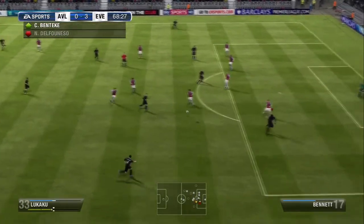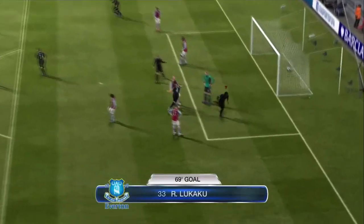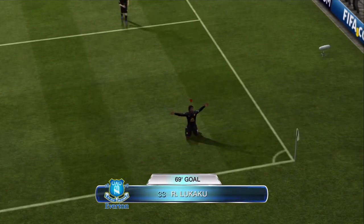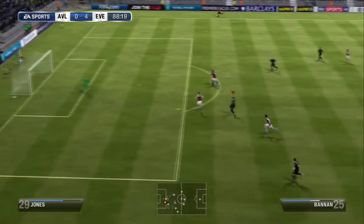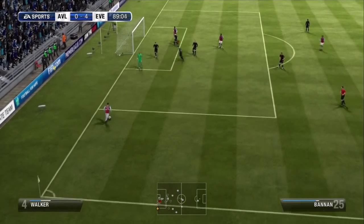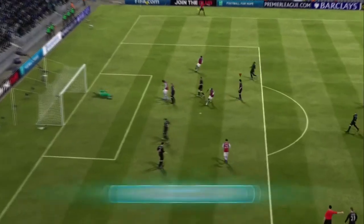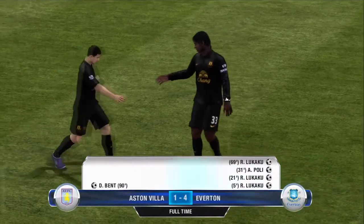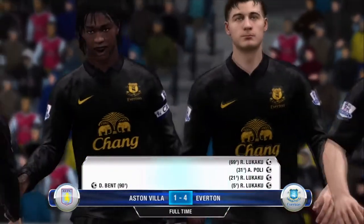Seamus Coleman is on the ball. He plays it through to Romelu Lukaku, who chops back inside. And what a finish there from Lukaku on the left foot to give us a 4-0 lead in the 69th minute. An absolute amazing finish. Then in the 88th minute, Johnson plays it through to Barry Banan. Banan takes it straight outside the box, cuts back inside, crosses it to Darren Bent, and what a goal there for Darren Bent in the 90th minute — a consolation goal. We defeat Aston Villa 4-1 to give us three points in our hunt for the Premier League.